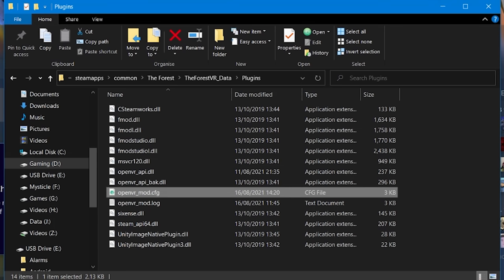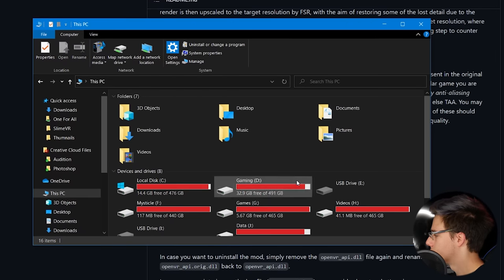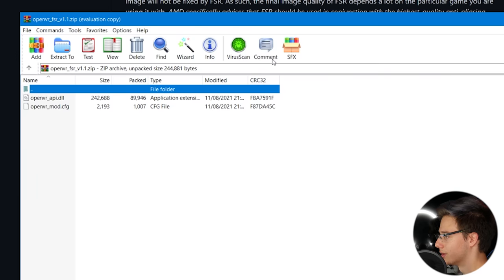We are going to try it out on Half-Life: Alyx. First, we're going to run Half-Life: Alyx without it to get some benchmarks. Let's fire up the Half-Life: Alyx installation folder. Here we are — this is the file path of Half-Life: Alyx's openvr-api.dll. We're going to leave that for now, get some benchmarks, and then come back and replace it with the modded one.